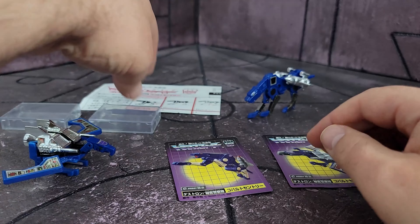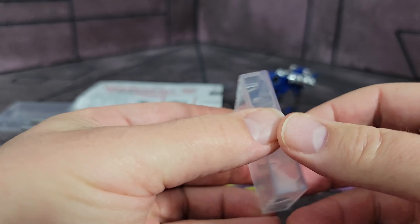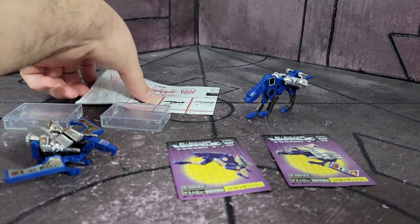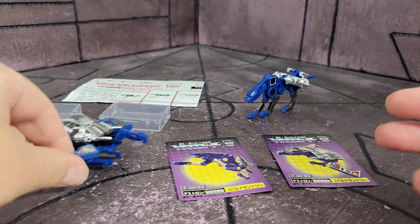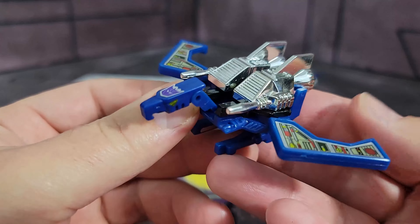They also come with tape holders, which is pretty rad — these little things that hold onto them in their cassette form — and of course a set of instructions, which is pretty simple. Let's take a look at Garboil first.